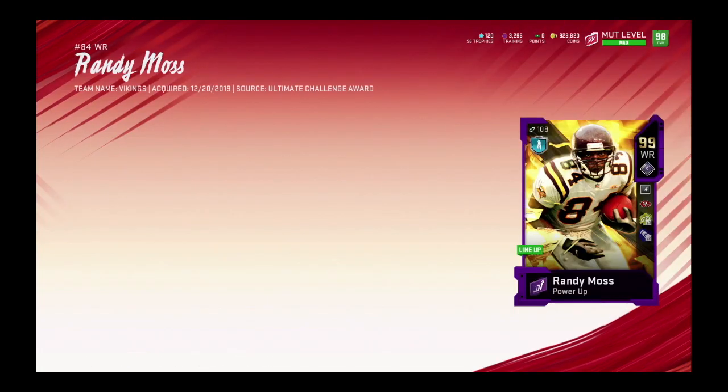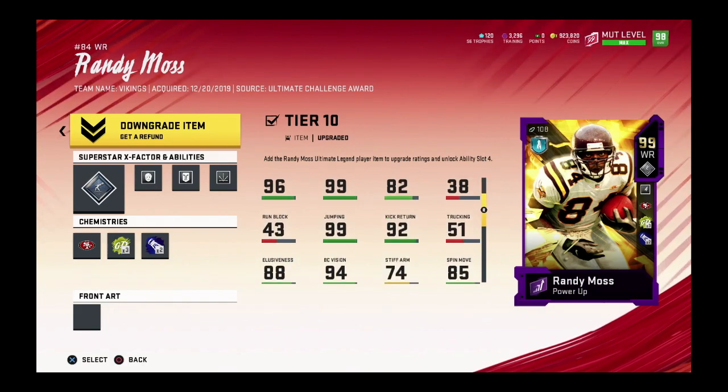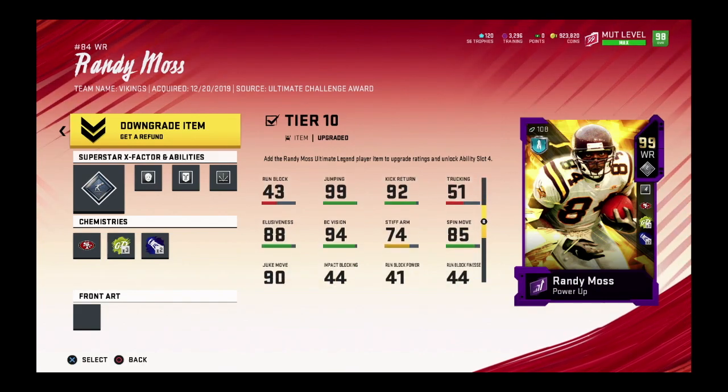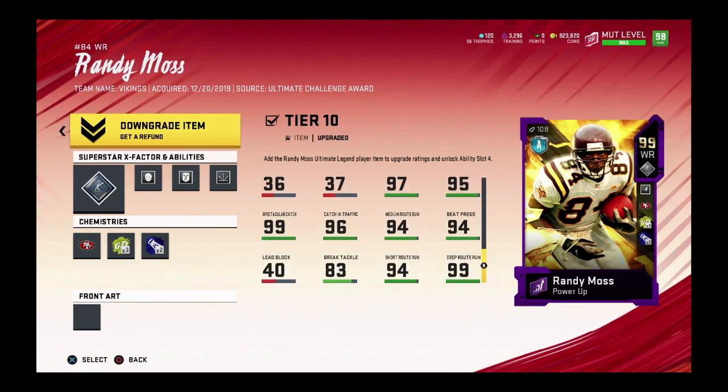Looking at Randy Moss now — no chems or anything — 99 overall. He's got 99 speed, 98 acceleration, 99 catching, 96 awareness, 99 jumping, 80 elusiveness, 90 juke, 85 spin, 99 spectacular catch, 96 catch in traffic, 94 medium route, 94 break tackle, 94 short route, and 99 deep route.